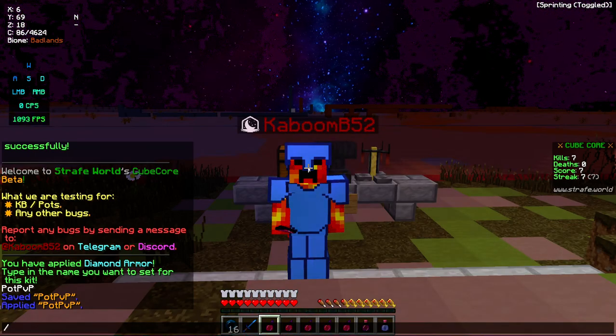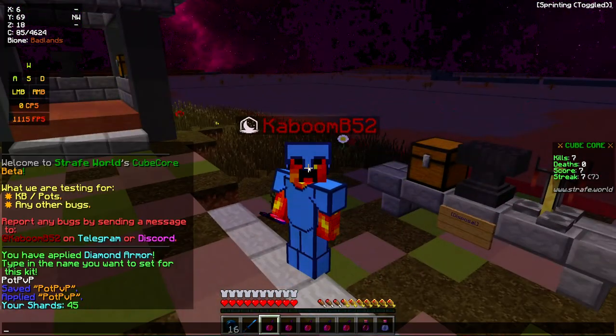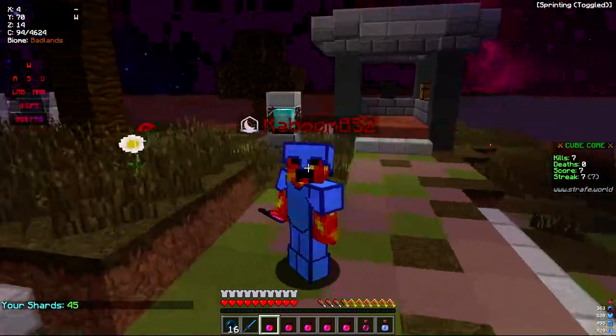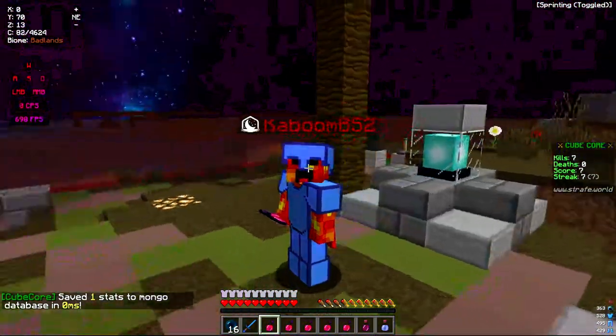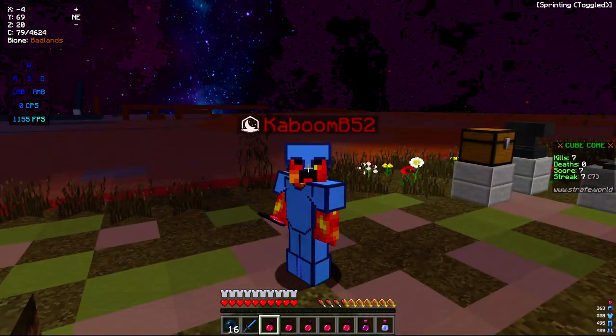A lot of the in-game shop things you can buy, you can only get with shards. You can actually check your shards with /shards, or in the hub it'll be on the scoreboard. Right there I have 45 so far because I've killed a lot of people.